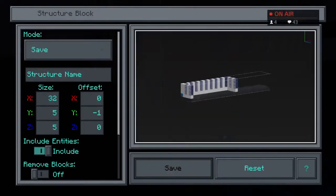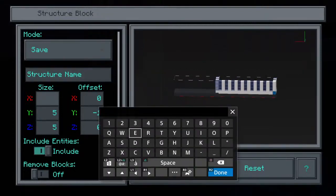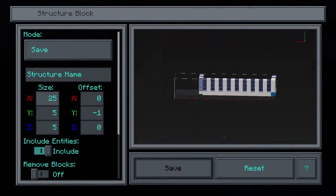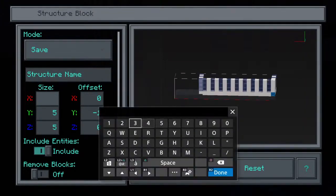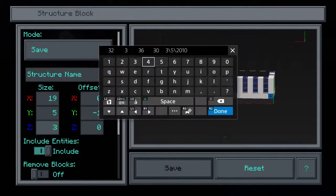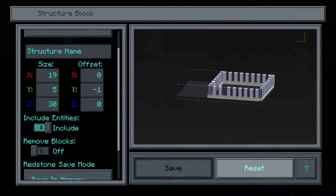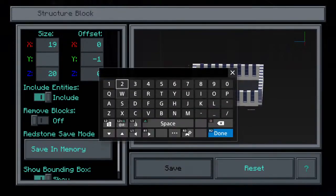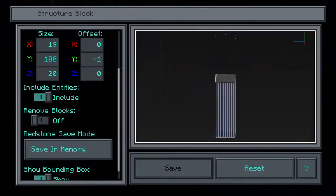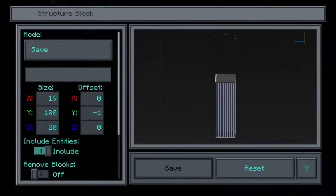Make sure you know how many blocks you want to cover and type them into the X, Y, and Z size fields. Do not touch the offset — only adjust the size. Figure out the width for X, the length for Z — you can guess or count the blocks — and for Y I normally set 100, since you're rarely building above that height.